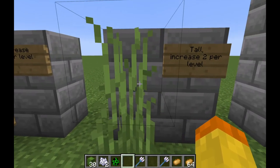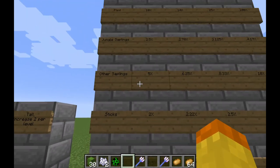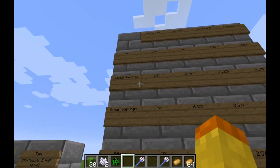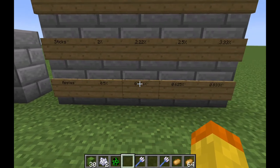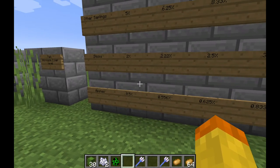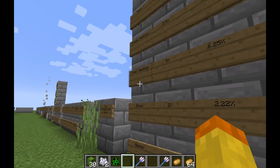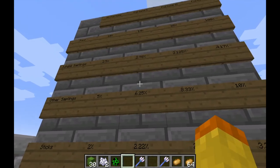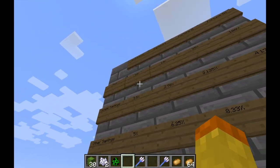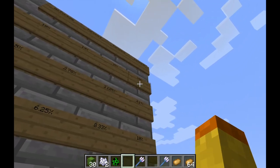Next is tall grass, which has a different mechanic — it increases by two per level of the Fortune enchantment. Lastly, there is flint, jungle saplings, other saplings, sticks, and apples, all of which see increased drop amounts. With apples it's not a huge increase. With sticks it can go from 2 to 3.33%. Other saplings go up to 10%, and 4.17% for jungle saplings. Flint is either good or painful depending on your point of view — it can go from 10% all the way up to 100% chance when mining gravel.